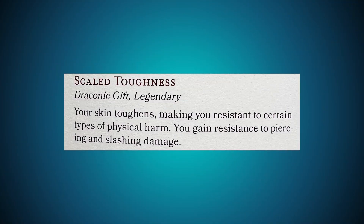Scaled Toughness is legendary. Your skin toughens, making you resistant to certain types of physical harm. You gain resistance to piercing and slashing damage. That absolutely deserves the legendary tag. You're going to have to do something absurd to get this, but you get an absurd reward — resistance to slashing and piercing damage, not just the non-magical versions, all of it.